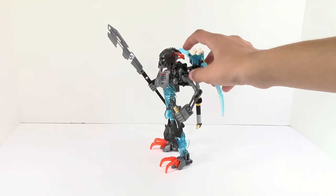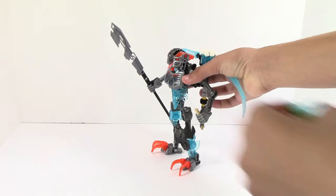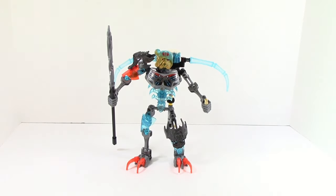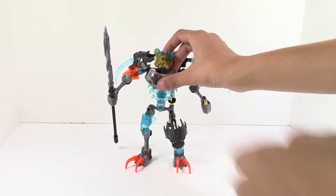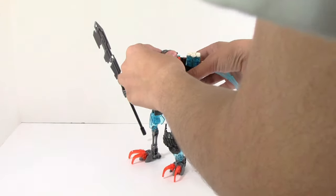There is another function on this guy — just like the other sets, you poke the ice off here, and after you do that, you can add on the infected mask of ice that you guys saw earlier. This is what it looks like on Skull Warrior — it's really random, it just doesn't look right on him. And that's how I think it should be. It's an infected mask — obviously it was stolen from Kopaka and now it's been infected. You can just poke the ice off again and put on his regular mask.